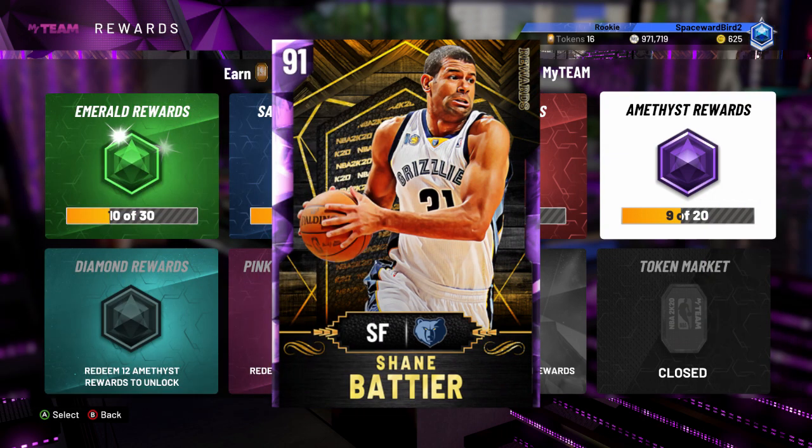Shane Battier is a solid defender with a ton of defensive badges. Check them out: Clamps, Interceptor, Heart Crusher, Lightning Reflexes, Off-Ball Pest, Pickpocket and Pick Dodger, Tireless Defender, Trapper, and Defensive Leader.